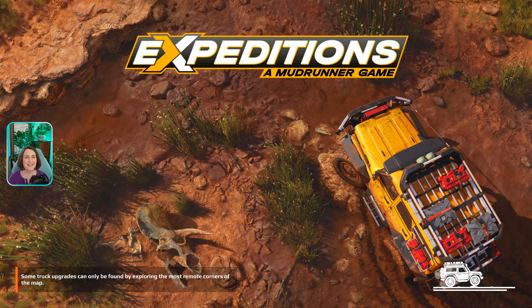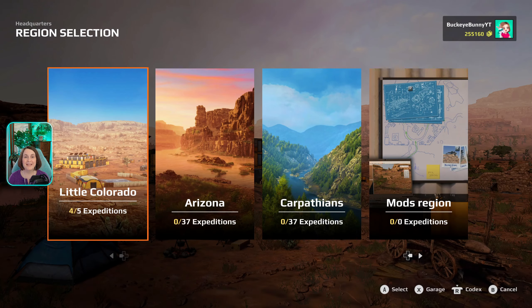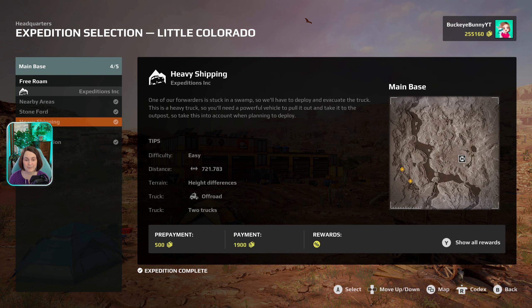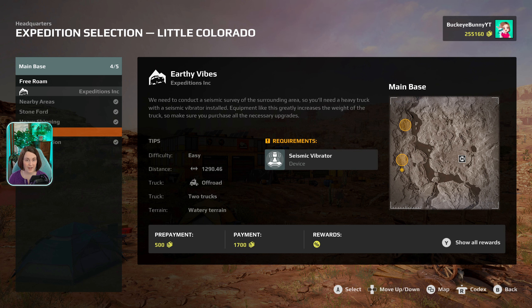Hello everybody, and welcome back to Expeditions, a Mudrunner game. Today I think we are going to complete the Little Colorado map. As you can see, we have four out of five expeditions completed. All we have to do is Earthy Vibes — this is our last one. I'm hoping it's not too difficult; it says it is easy. Let's take a look at the description: we need to conduct a seismic survey of the surrounding area, so you'll need a heavy truck.